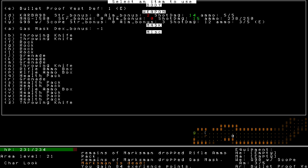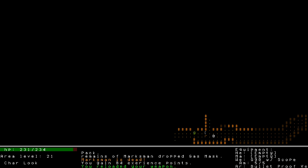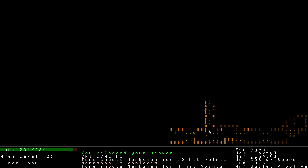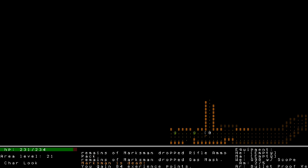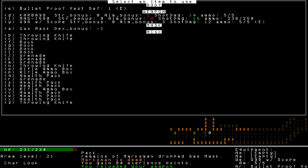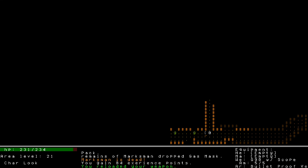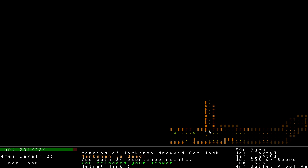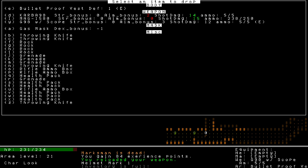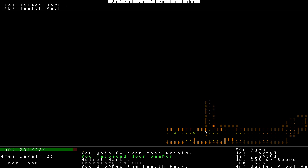Another marksman - I crit them. I'm three for three on crits. Okay, I just missed one - didn't get a crit. There's a new type of armor: helmets mark one. I'll go ahead and drop a health pack here to pick up the helmet.